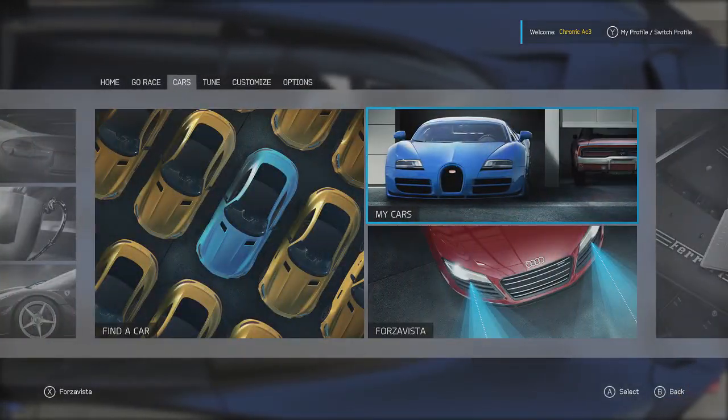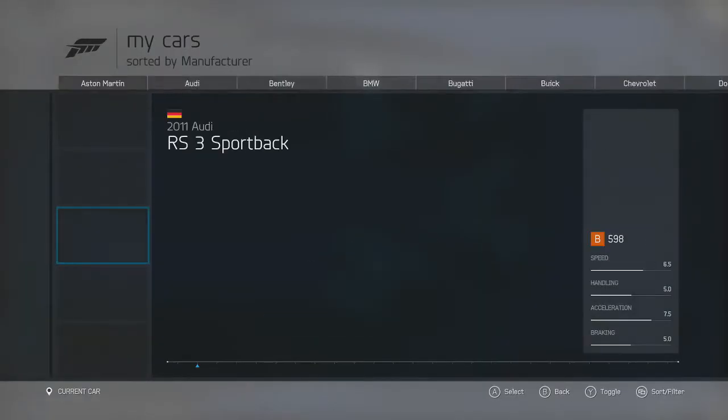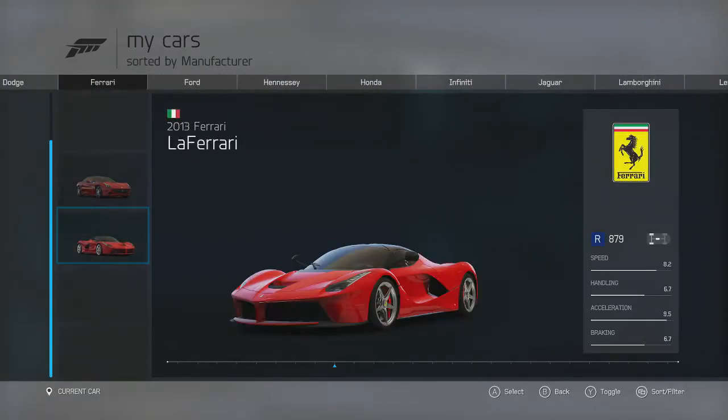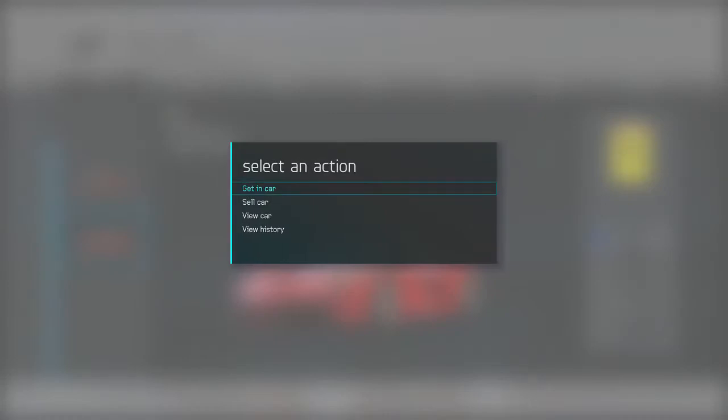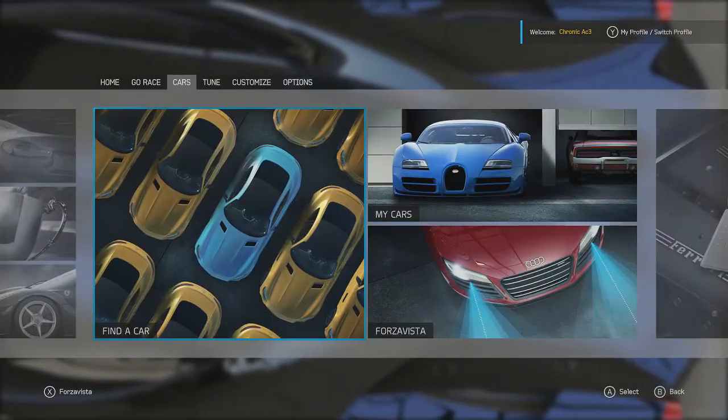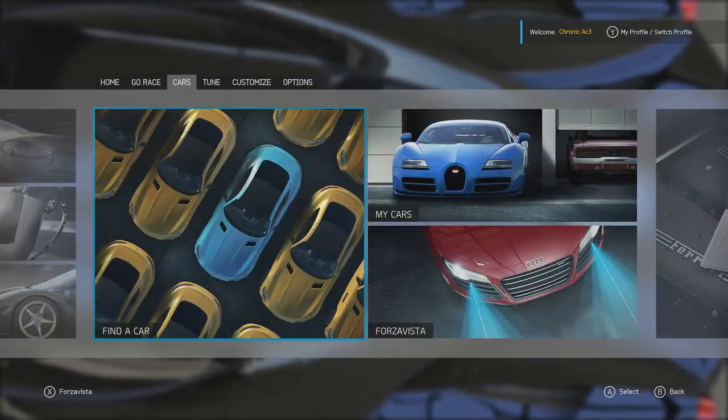I just wanted to bring you guys this video because I thought it was pretty cool. Whatever car you want in Forza 6 you can get for free right now. What car did I pick? A Ferrari — look, there it is.